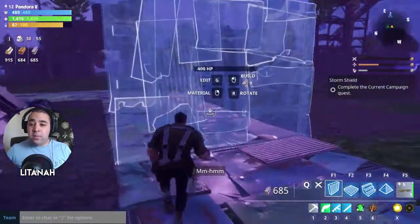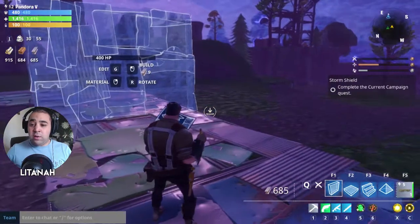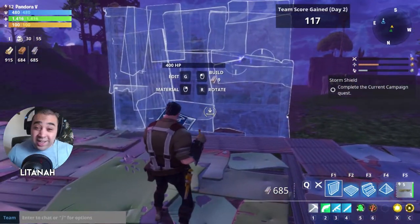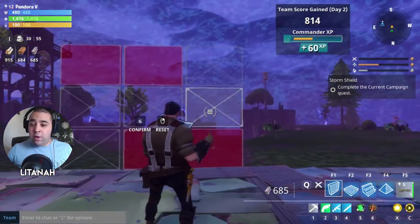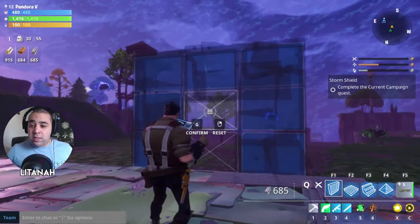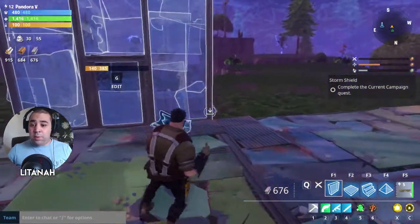If you get to the front, press R to rotate things. If it's in the wrong position, just press R and move it around. If you press G, it breaks the wall up into squares and you can click the squares to select where you want to build and where you don't. To build a door, I remove two squares, hit G again, then confirm the build — that builds the same section of wall but with a door.